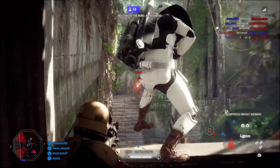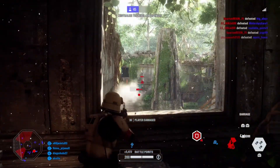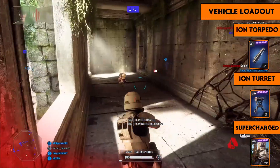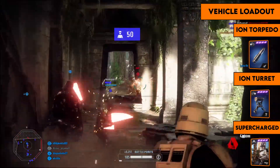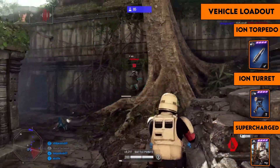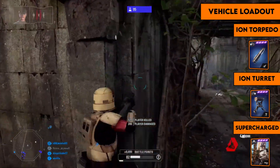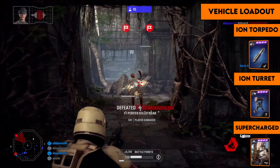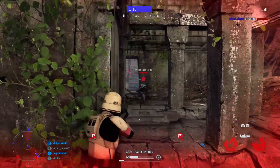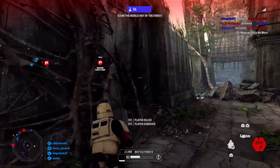The vehicle loadout is simply to destroy vehicles as quickly as possible. The left and right abilities should be ion torpedoes and ion turret — both do loads of damage against vehicles. For the last card I like supercharged Sentry, since its damage against vehicles is pretty insane. If you deploy all three abilities together, the amount of damage you can do is quite impressive.